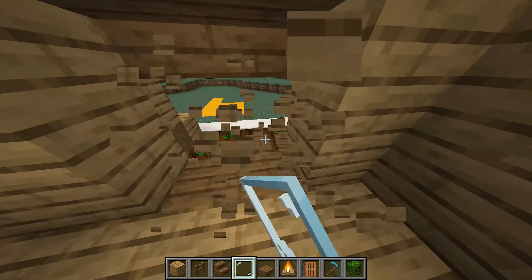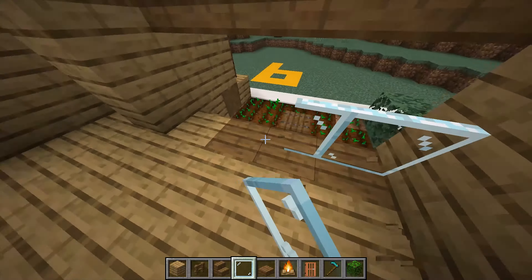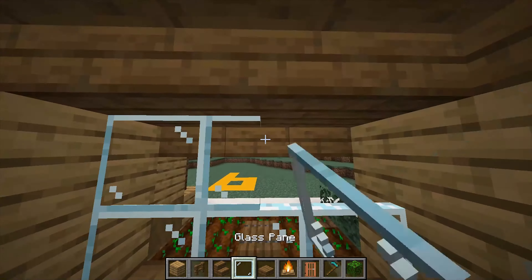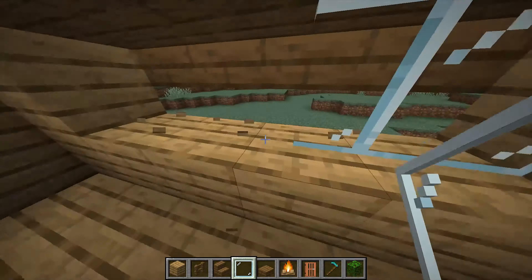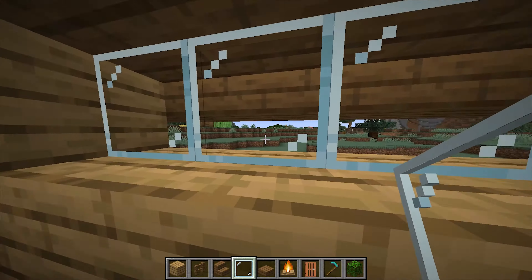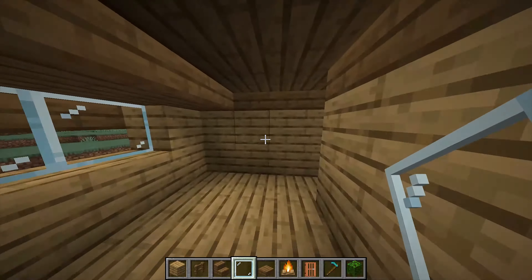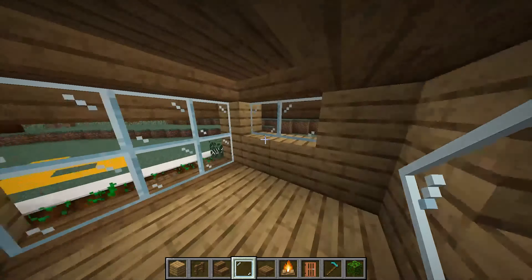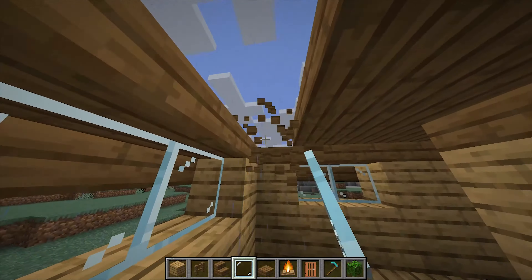Now let's go on the inside and make some windows — just do this. Now on the other end, do another window right here. You might say you're blocked, but you could just crouch and see through it. You can make another two windows right here and some right here — just crouch. Now you have a pretty nice space and a cool looking building.